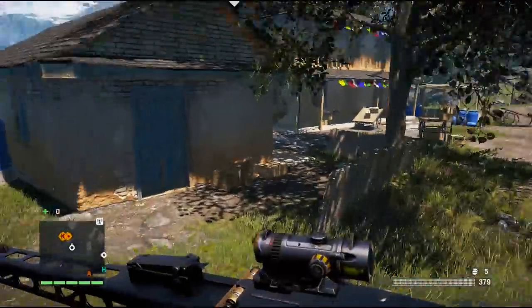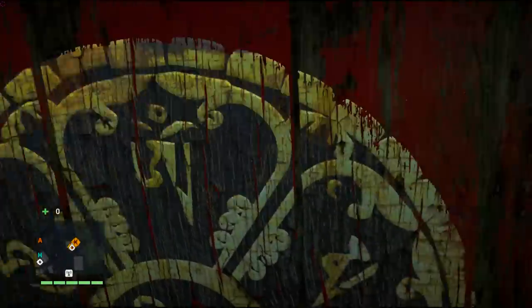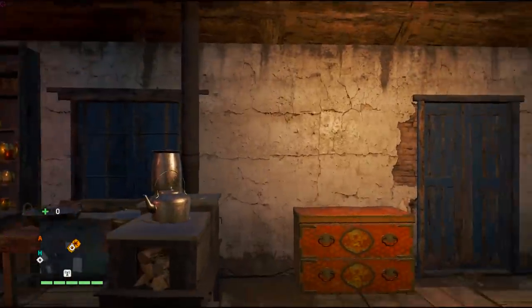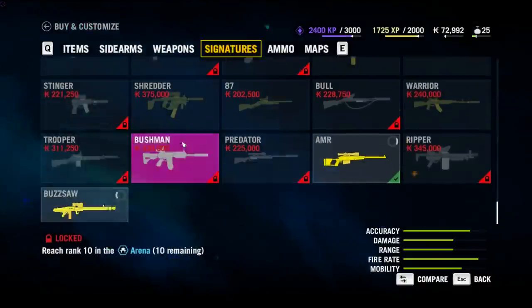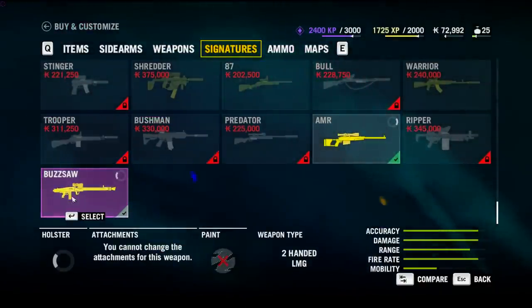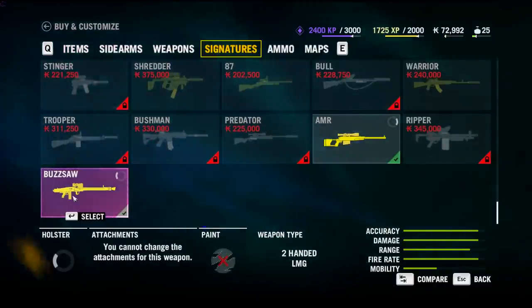Basically no recoil. Now this thing has an insane amount of damage all by itself per bullet, let alone the fact that it fires a storm of bullets at one time. If we go to signatures, you can see the Buzzsaw here — accuracy and damage are pretty much rated a little bit below the AMR per bullet.